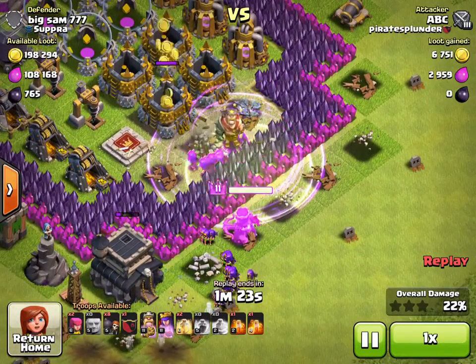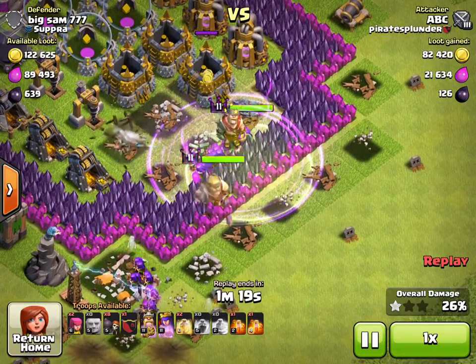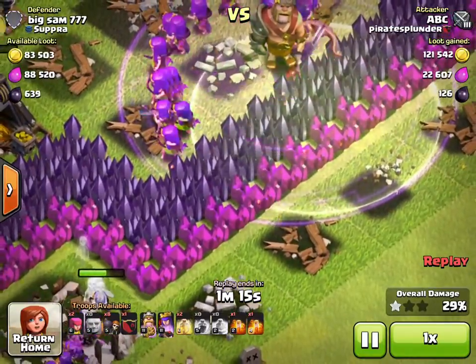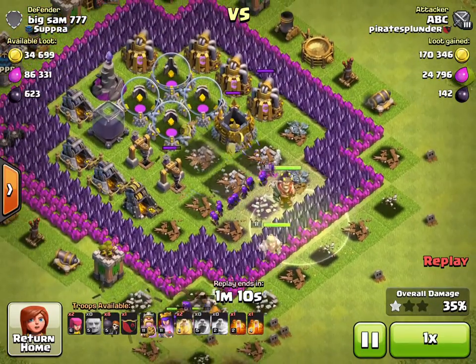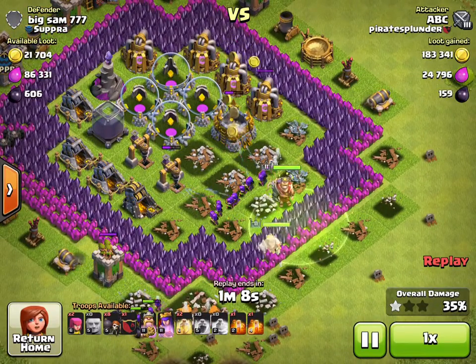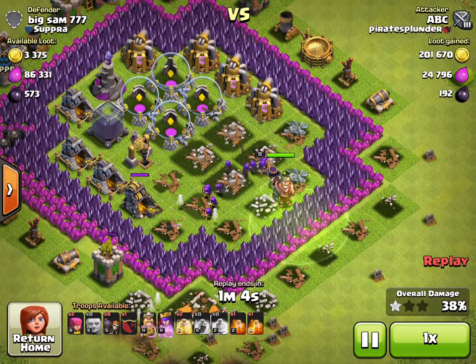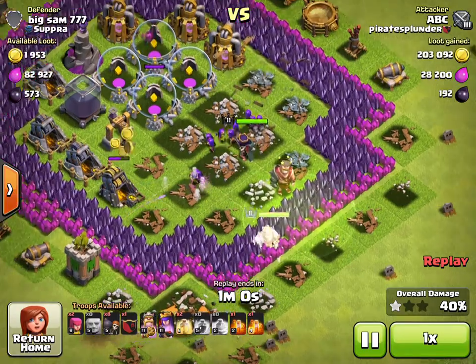Thankfully my queen is able to jump over the wall — watch, there she goes. My archers did too, and my king is just sitting there, stuck, flashing, and doing nothing. Thankfully there are really no defenses in the middle. There are still some on the outside, but I was able to take out the inside of this base with just my archer queen and some archers.